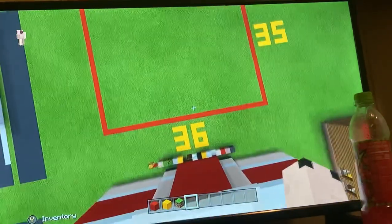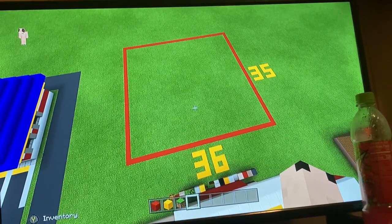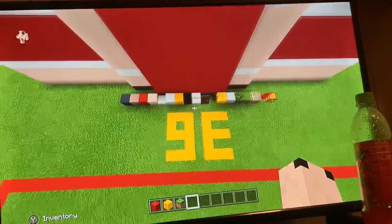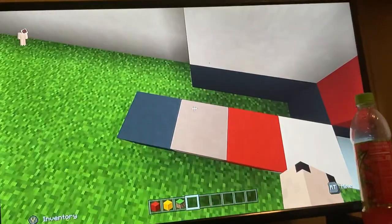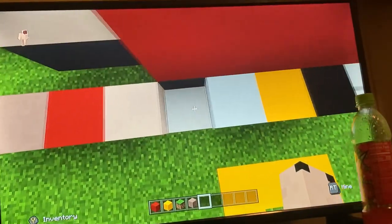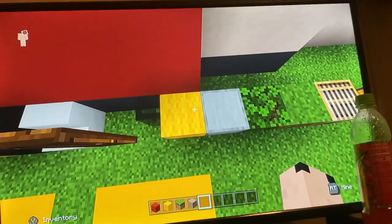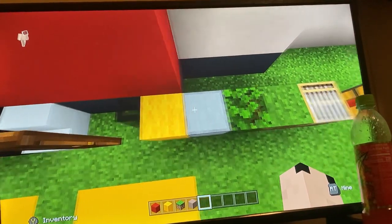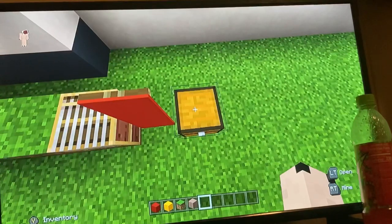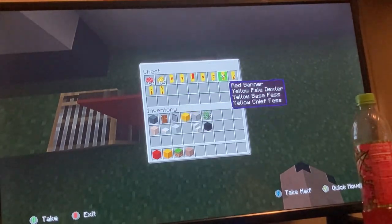The grid you're going to need is a 35 by 36 block area. Please make sure you make this grid in your world, because I base my instructions on the grid. Materials you're going to need: gray concrete, gray terracotta, red concrete, white terracotta, quartz slab, white concrete, yellow concrete, black concrete, quartz stairs, dark oak door, black glass pane, yellow wool, smooth stone, leaves, grass block, loom, red banner, red dye, and yellow dye. For those who don't know how to make banner letters, I'll have a link in the description box below.